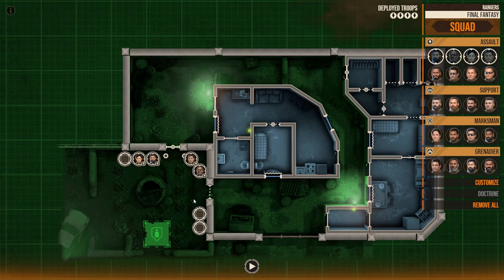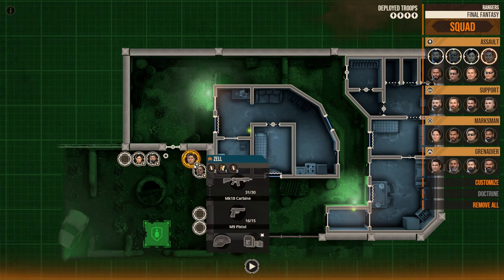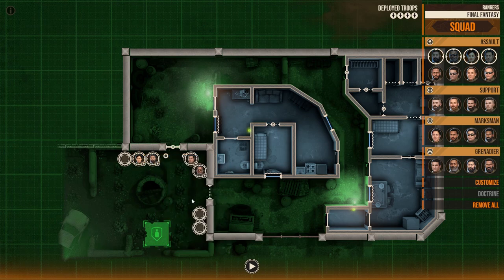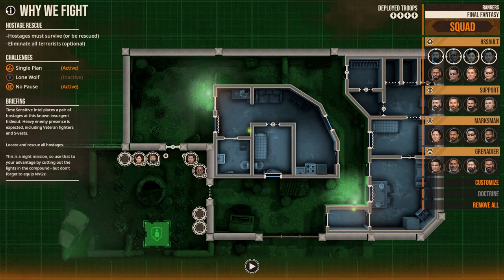Here we have four operators, all of them are from the Final Fantasy team. We have Zell, we have Cid because he needs to be in every single mission, Ronin, and Renoir. This is a night mission — the green hue means that we are wearing NOGs, meaning that we can see at night, and I'm assuming our opposition does not, which gives us a bit of an advantage. So let's look at the mission: hostage rescue, so we need to be less than lethal here.